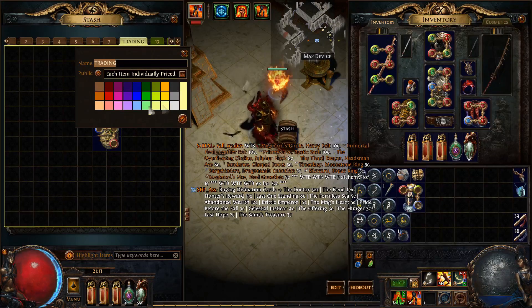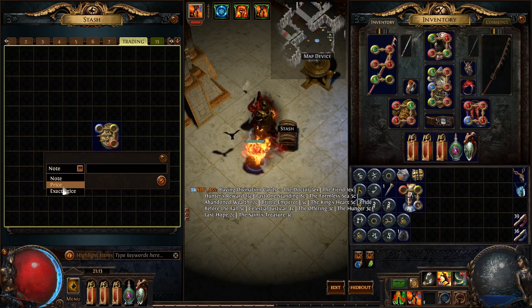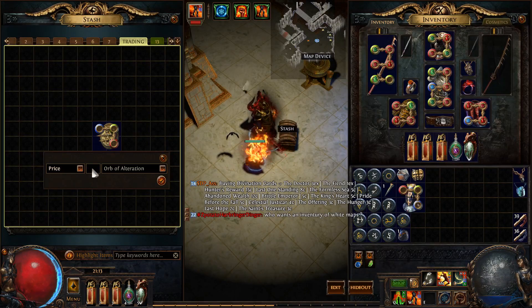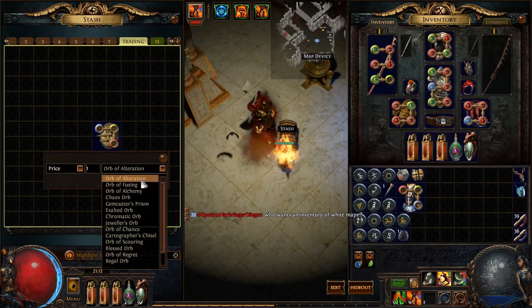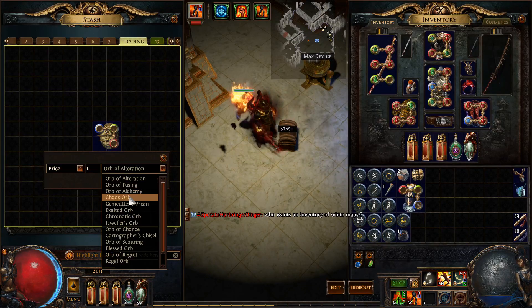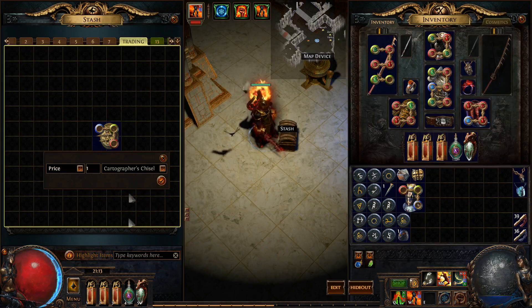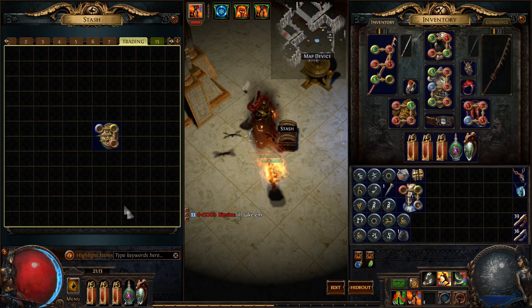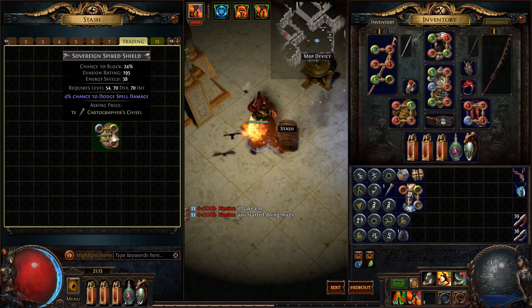You right-click on the item inside the trading tab and a box comes up. You click 'Price'. Maybe I want to sell this for 1 alteration — 1 orb of alteration. If I was selling for chaos I could put chaos, or anything else, like a cartographer's chisel. Now when you hover over the item, it shows a cartographer's chisel set as the asking price.